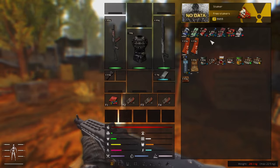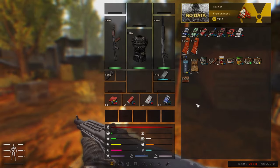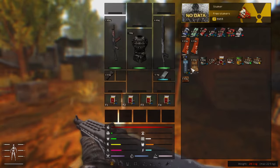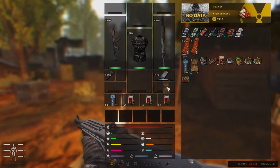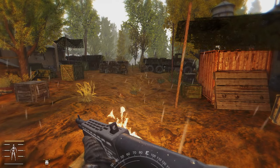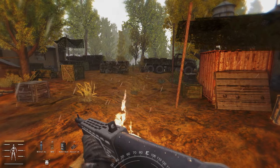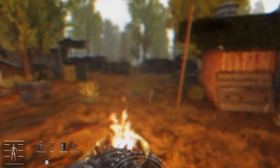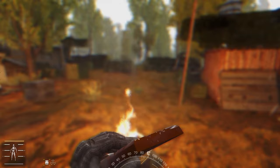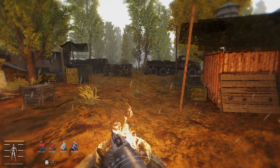Here's another handy mod that you can use. Quick Slot Plus adds more than 4 quick slots to your HUD, allowing you to quickly switch from one quick slot section to another. This is super useful, especially if you have FDDA Backpack Animations enabled. You can set each quick slot with the items you want, and then quickly cycle the slots with a hotkey that you can set from the MCM menu.